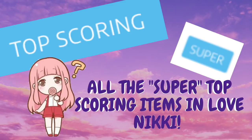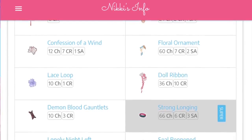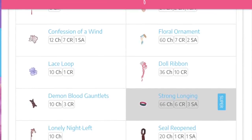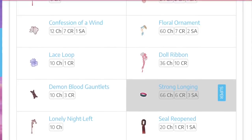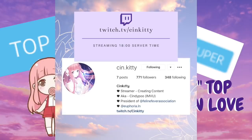Today we are going to be talking about the super top scoring items in this game. These super top scoring items are ranked from Love Nikki's info. I think these items are super top scoring not only in story stages but also commission requests and the stylist arena, so even though some items you know might have more top scoring stages, all around they hit all stages.